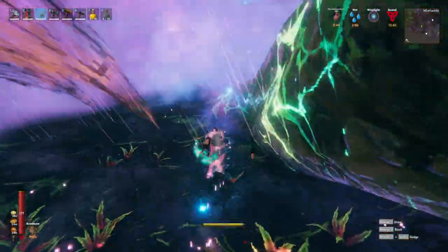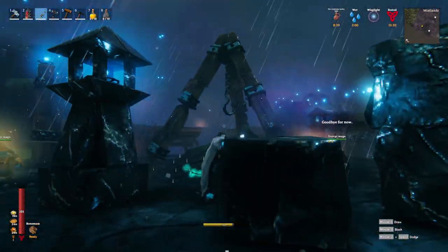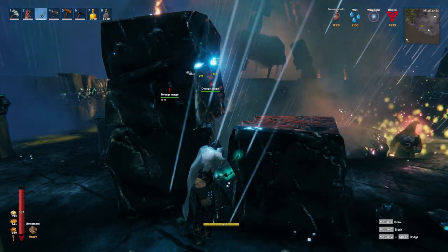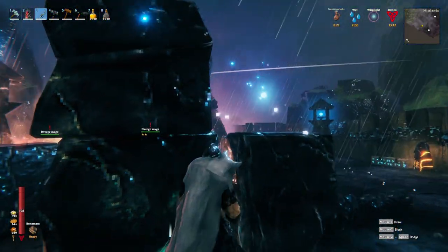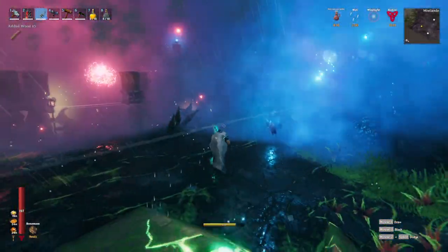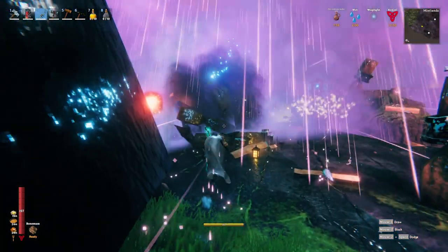Dwarves, help! There's a Gjall on the loose! All right, now we're just going to bring him over here and avoid everything. Stop shooting at me — shoot the Gjall! Here we go, this should be pretty fun. Things are getting bad. They killed him quick! Oh wait, I think he's still there. Let's just hide and let them do their thing. Honestly I kind of hope he kills the dwarves. Whatever — at least he's dead.